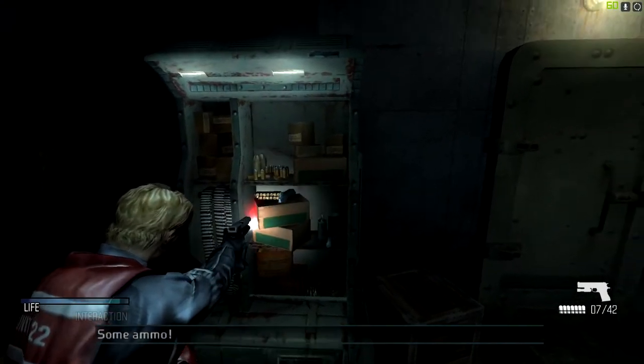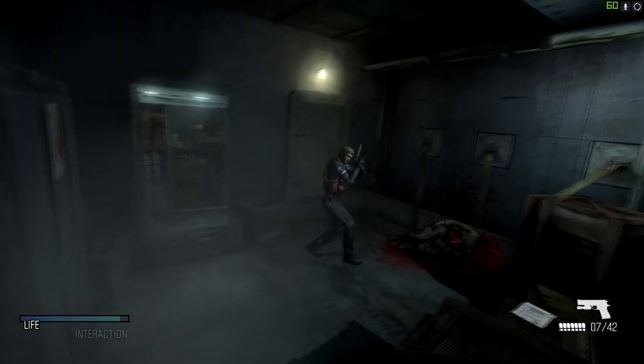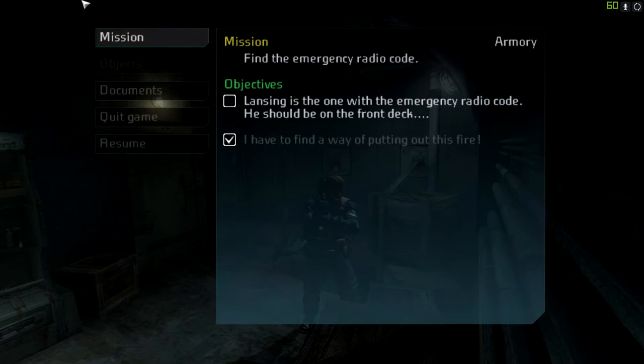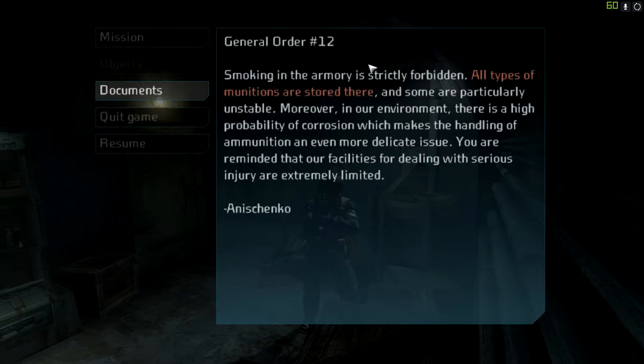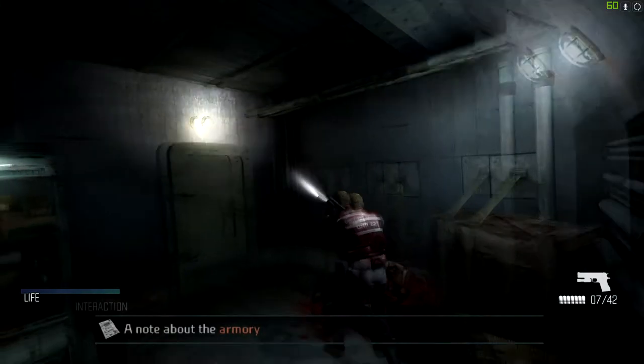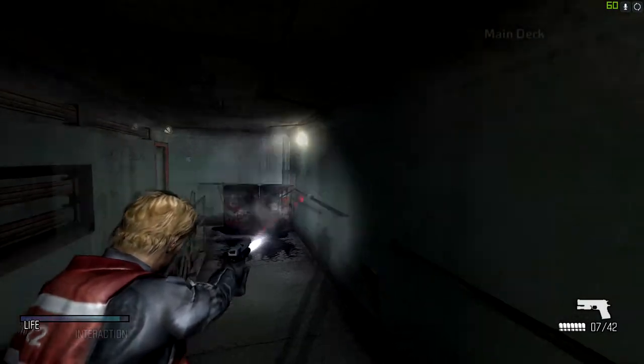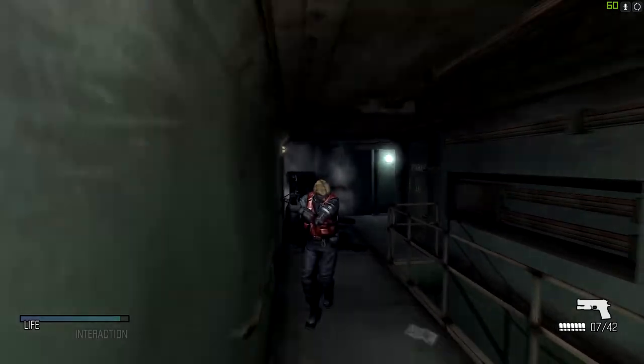We've got a bit of paper here we can read — a note about the armory. Order 12: smoking in the armory is strictly forbidden. All types of munitions are stored there and some are particularly unstable. Moreover, in our environment there is a high probability of corrosion, which makes the handling of ammunition an even more delicate issue. You are reminded that our facilities for dealing with serious injury are extremely limited. I have been reminded and we have been warned. So I guess if we go to armories we can restock our ammo — kind of like how they did it in Resident Evil Dead Aim.